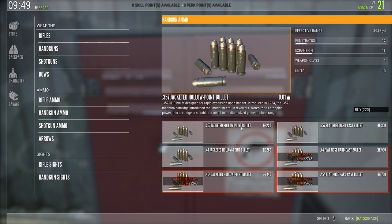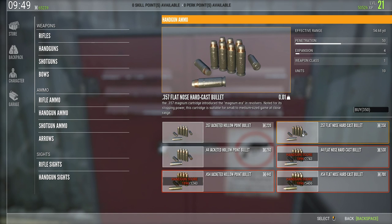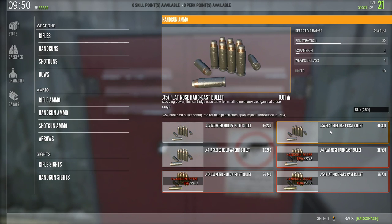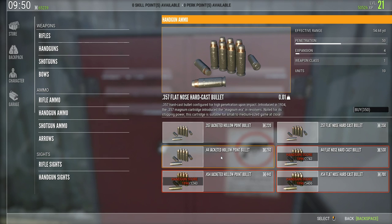For handguns, hollow points are equivalent to soft points and flat nose hard cast are equivalent to polymer tips. I'd still recommend switching to flat nose as quickly as possible. Even if you unlock the 44, if you don't have the hard cast flat nose bullets, I'd stick with the 357 — I'm getting great penetration at close range, dropping a lot of big game quickly and getting through shoulders, spines, and skulls.